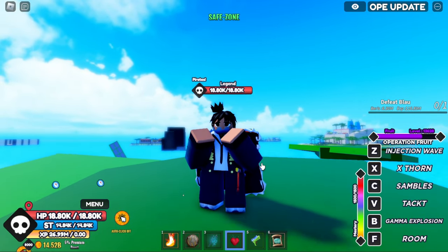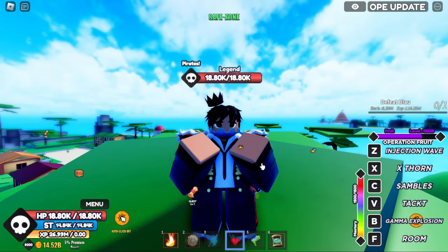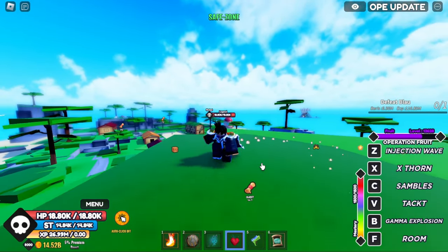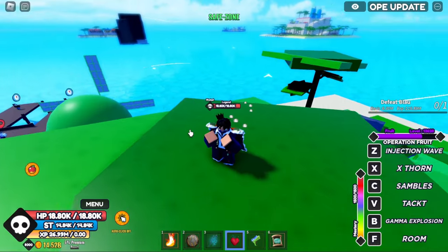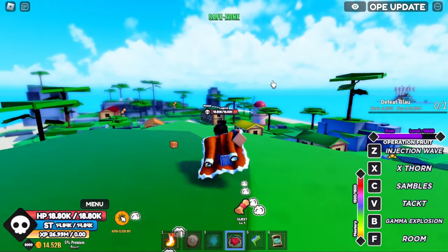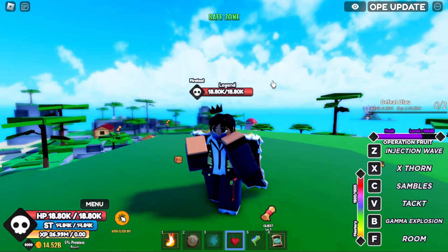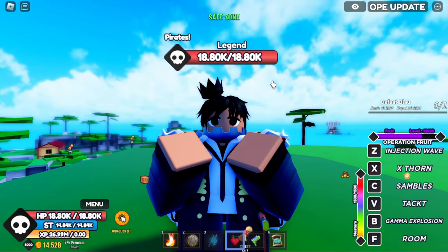What's good everyone, Legend here. In this video I'm going to be showing you every single accessory location in C1, going from Starter Island all the way up to Log Town in order of the islands. This is going to be a longer video than usual because I'm going to give you actual details on what the things can do, so let me get straight to it.